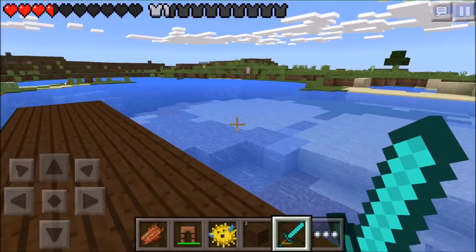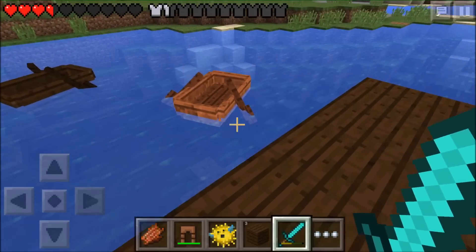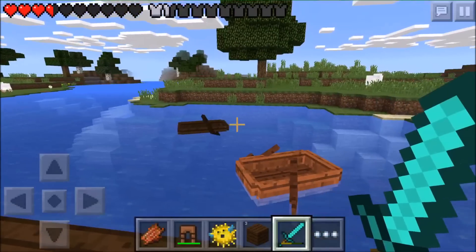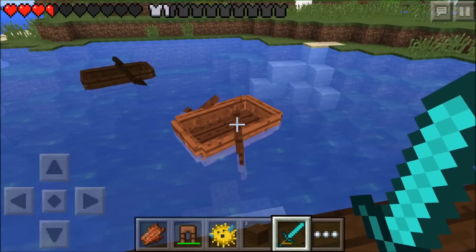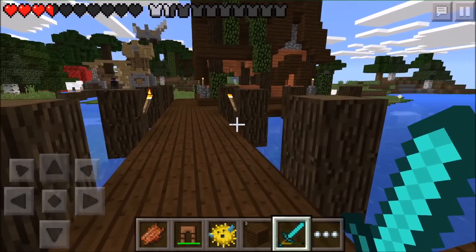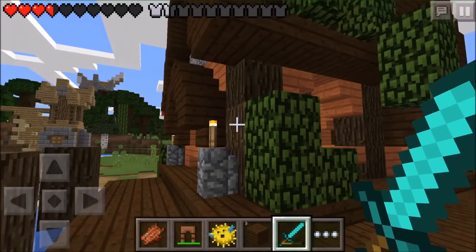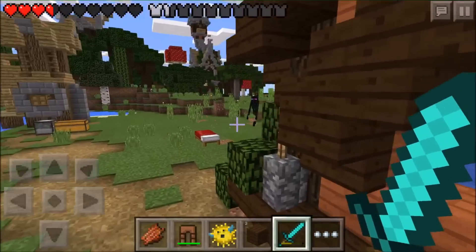I'm gonna have some docks going everywhere and of course you have to get through by boat. Guys, I didn't even realize this was a feature, but you can have different color boats! I didn't know that - I thought they were all going to be the regular oak color, but I found that out when I was crafting them out of spruce and dark oak.